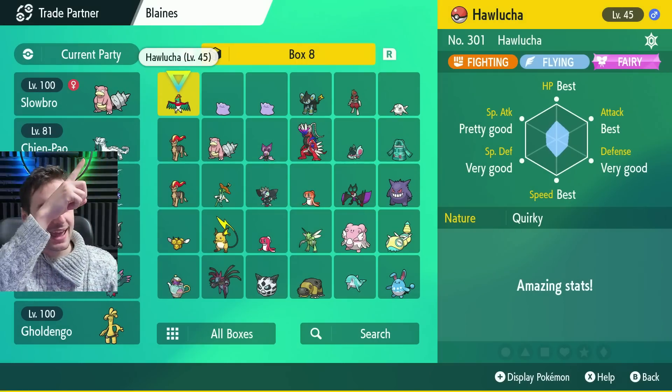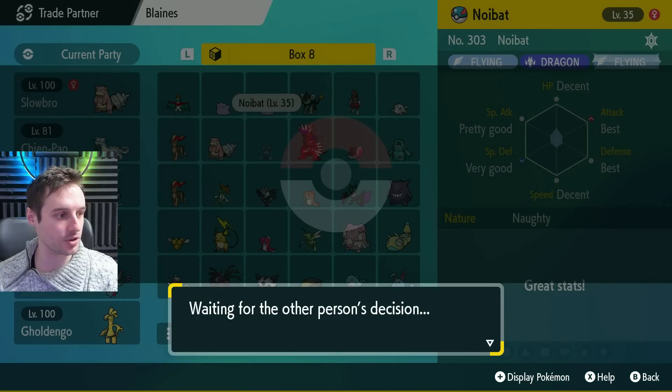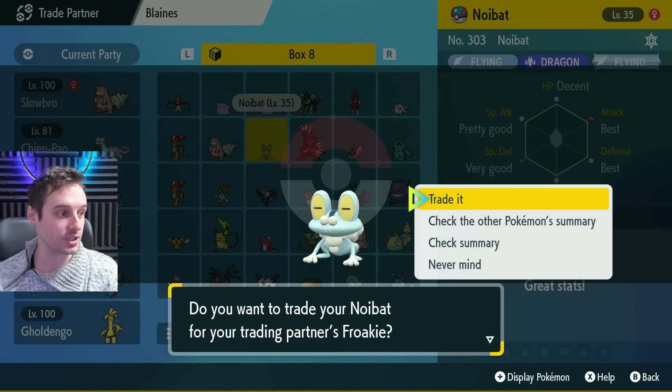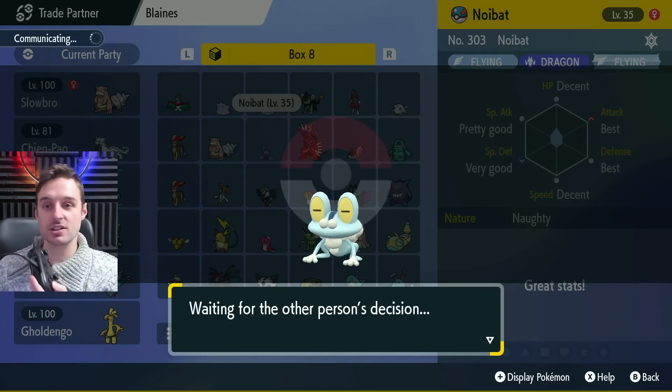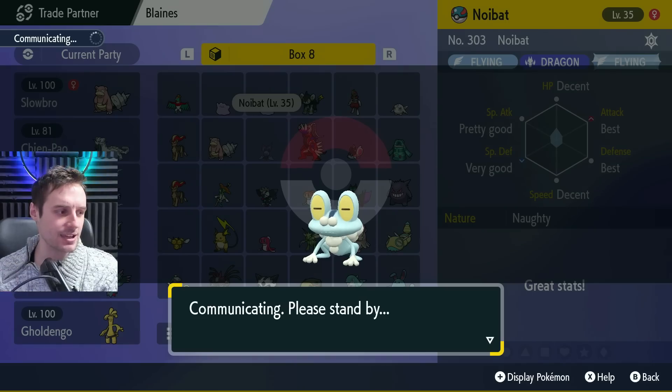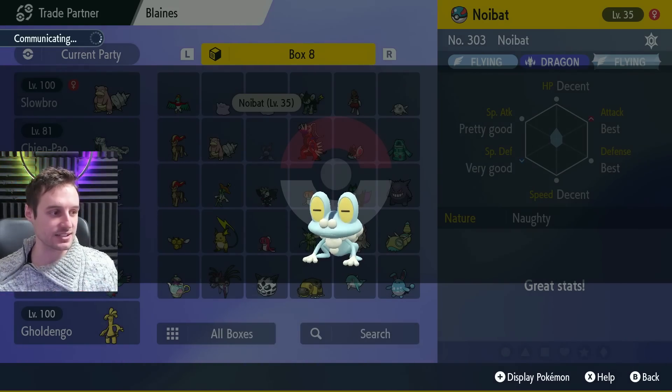I've found my trade partner after searching — I've matched up with Blanes, one of my member exclusive bots. I'm going to trade this Noibat, just a random one I caught, not part of my collection, and in exchange we're going to straight up get the Shiny Froakie holding a Master Ball. Keep tapping A until the trade goes through, because the game sometimes won't work correctly if you don't keep pressing A until you see the trade animation. It happens with everybody — it's just how the game is made, so it's a safe bet to keep tapping A just in case.